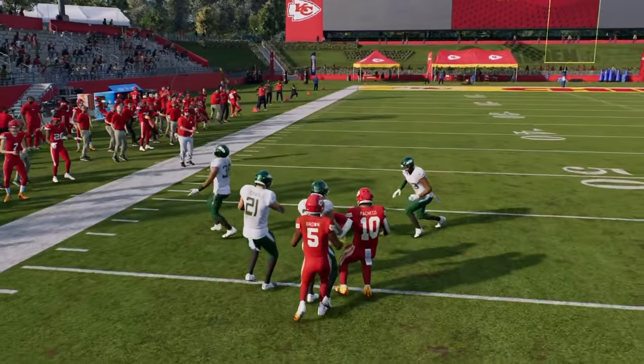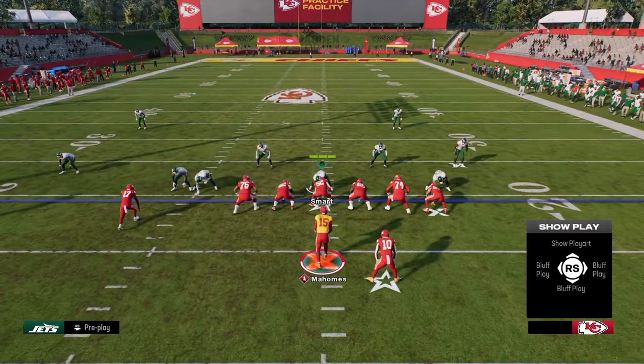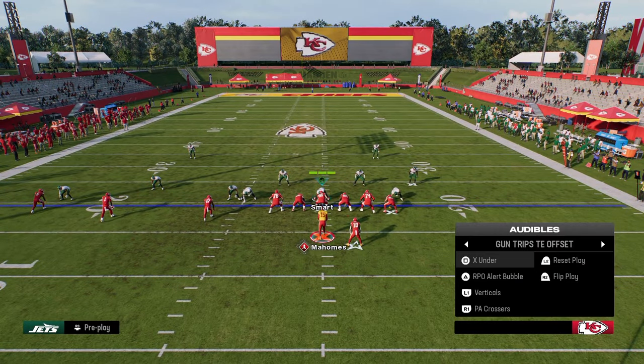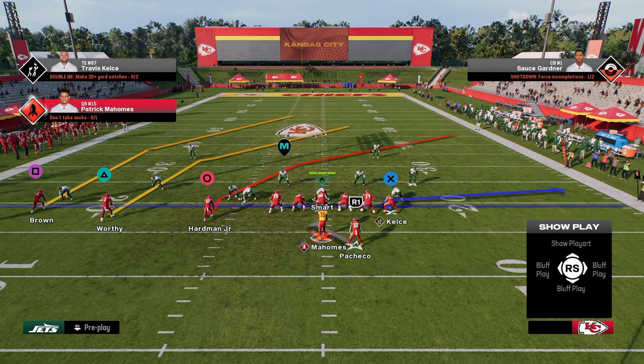The counter to the bubble screen is that they have to man the receiver up. So what we want to do is have the ability to beat man coverage easily from this formation, and that's where the play PA Crossers is going to come in.